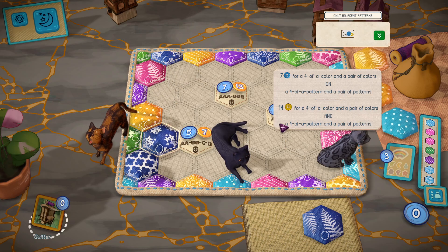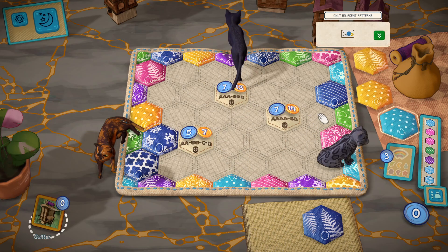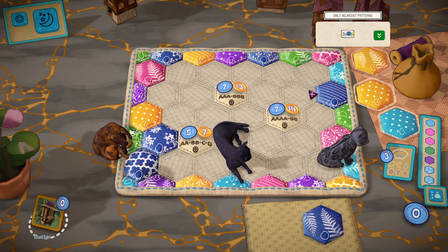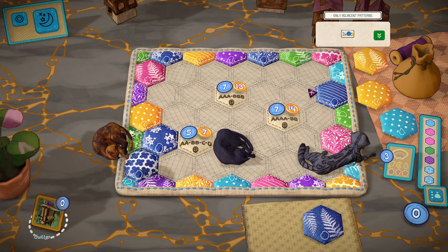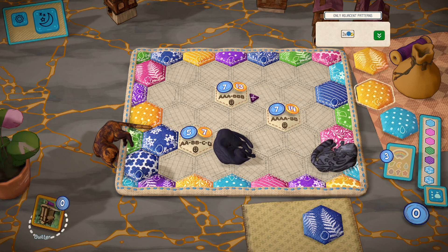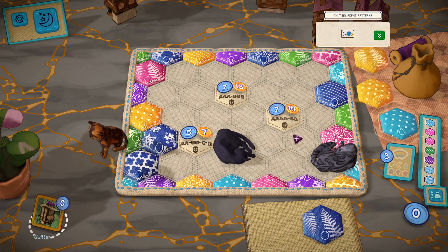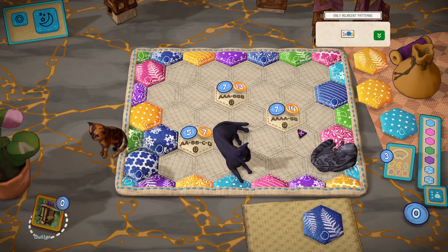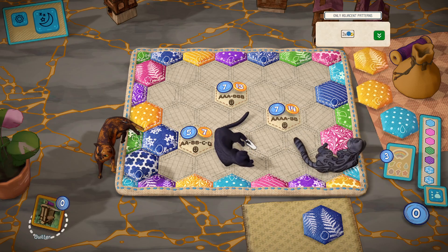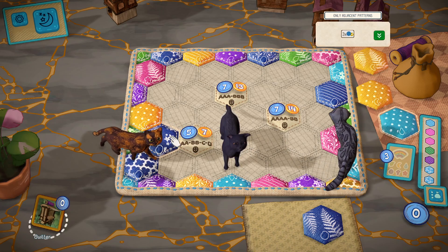Here we can only have two colors, and if one of the colors is the light blue, then these are going to have to be maybe like the same color. This is getting quite complicated, so that's going there for sure.